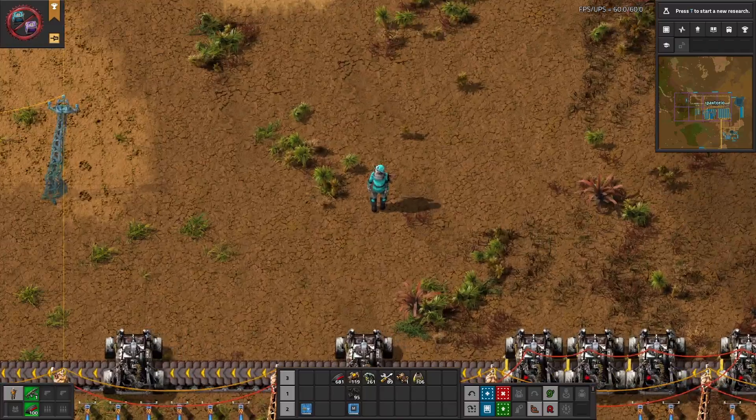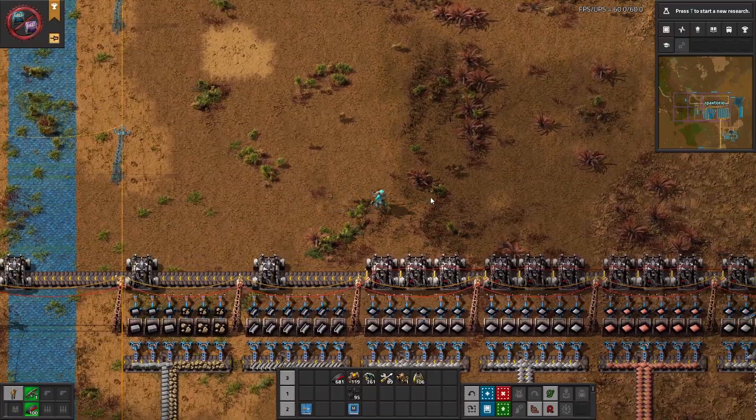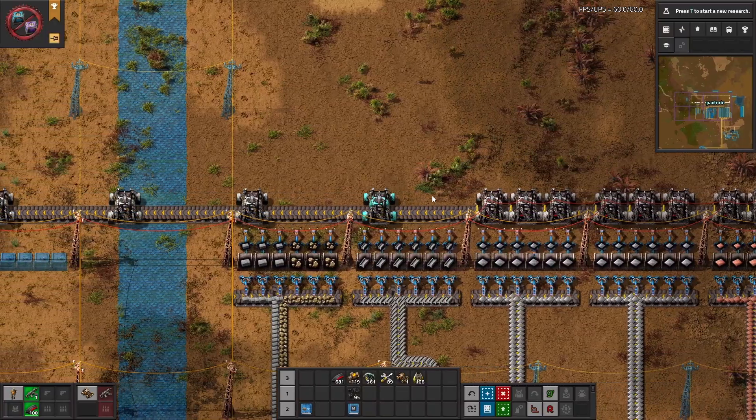Did you know that in Factorio Space Age you can use cars on belts to do all of your logistics for you? It's completely overpowered — it's like having a bus with 80 lanes per material.